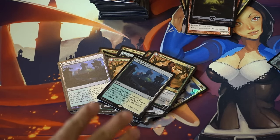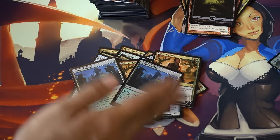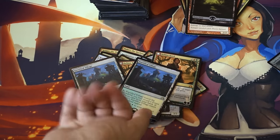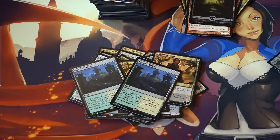When we go to Kaladesh and get the enemy fast lands, the lands from the previous block get more expensive — they will continue to rise because fewer people are opening Shadows packs. They become very good trade bait. There's no better trade bait than lands because everyone needs them, and you can trade them in playsets.